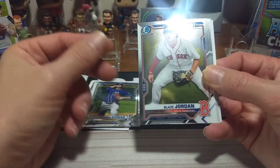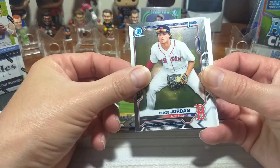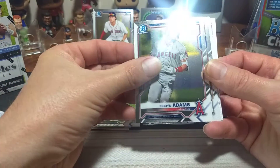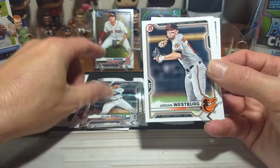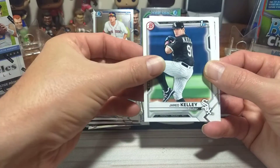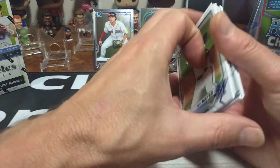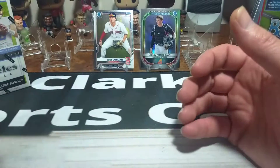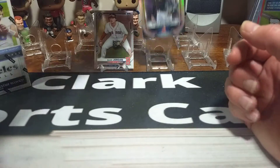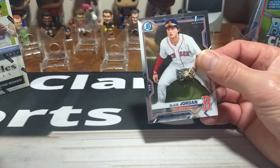Jackson Coar. Ooh, there he is. Blaze Jordan first — that's one we're after right there. And there he is in Chrome. Nice one there. Jordan Adams. Dylan Dingler — can't have an opening without a Dingler. Westbrook. Marco Luciano. Casey Martin. Jared Kelly. Junior Severino. And Max Meyer. So definitely that Blaze Jordan in Chrome was the hit right there out of that fat pack. Beautiful card. One we was always after. We're going to keep that Blaze Jordan up — beautiful card in Chrome.